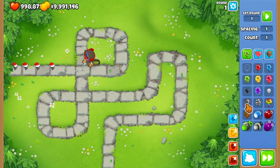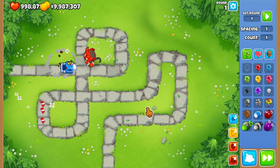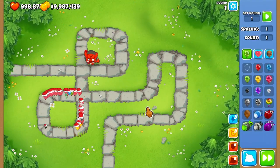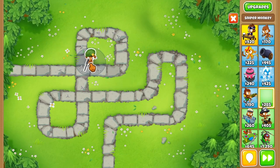An honorable mention would be the sniper monkey. With a 2-3-0 upgrade, the sniper monkey can destroy camo ceramics and camo leads with ease.